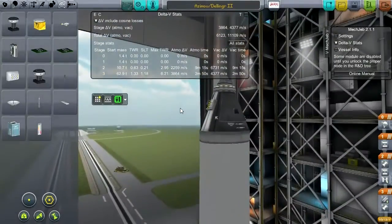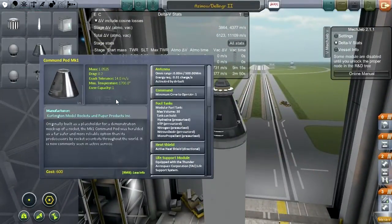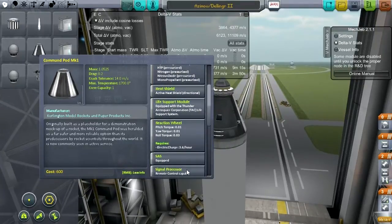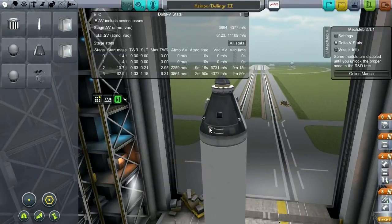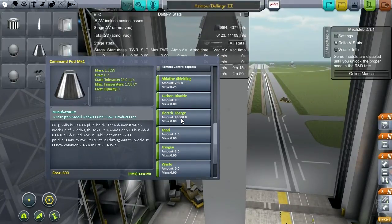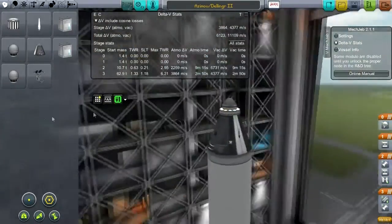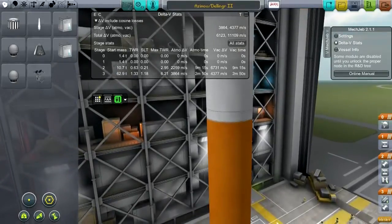I think we're all kosher. Battery power — these pods have serious battery power: 48,600 electric charge, so no problems there. And one day worth of food, oxygen, and water. I think this has to be said to be ready to go. Out to the launch pad. We've got the Chatterer mod going, so we're going to have a lot of Jeb chatter. SAS on, throttle up, and I guess for the first time we'll use launch control.